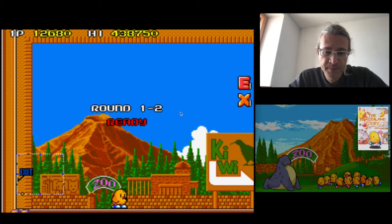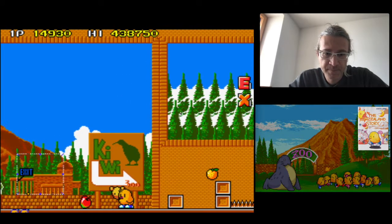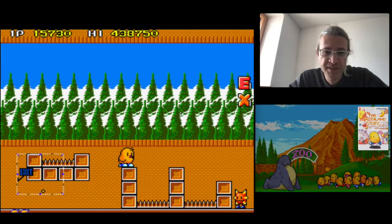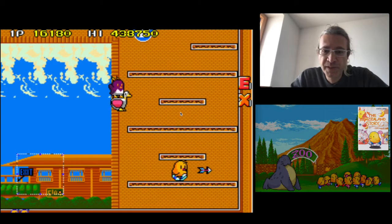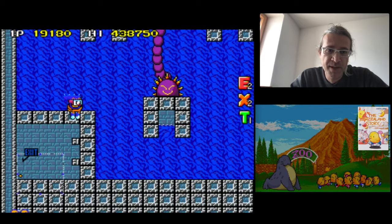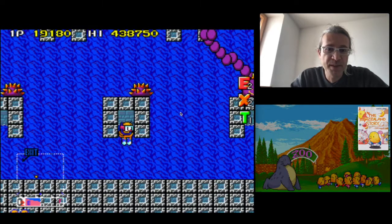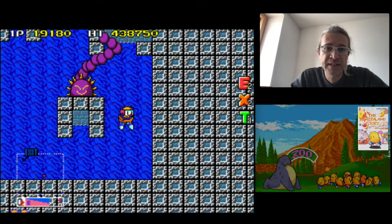Level 1.2 now. The warp is here — shoot five times and it opens. It brings you to a box that you cannot access otherwise in level 2.1. You take the letters and get into the warp. This is the warp that allows you in the Japan version to loop indefinitely between 1.4 and 2.1. It's not possible in the world version because this box is a bit higher, so you cannot really jump inside if you are not getting there from level 1.2.